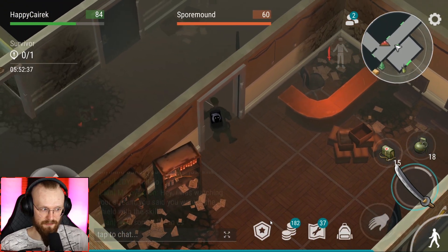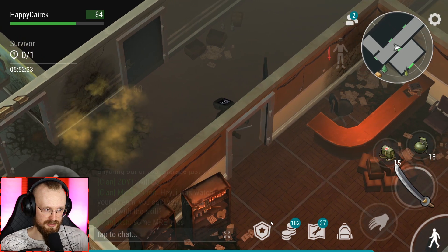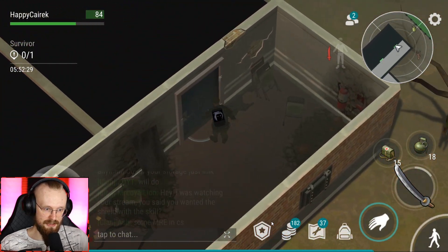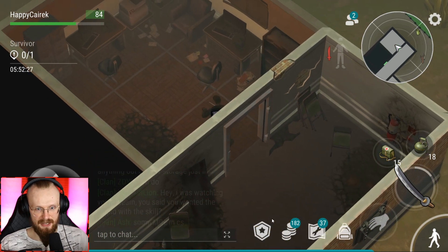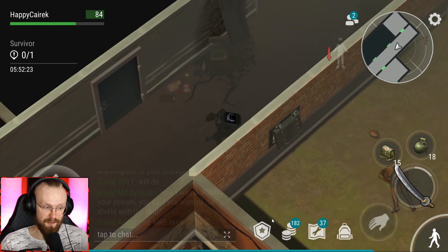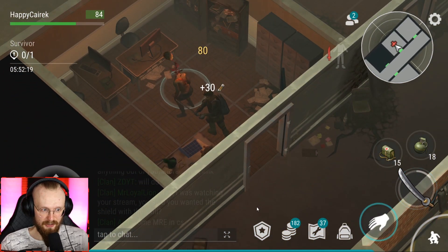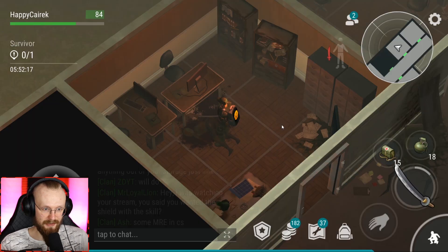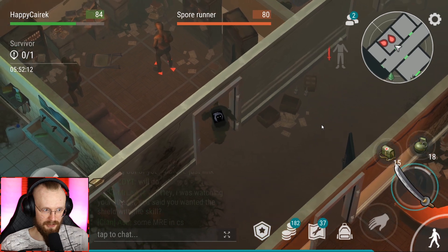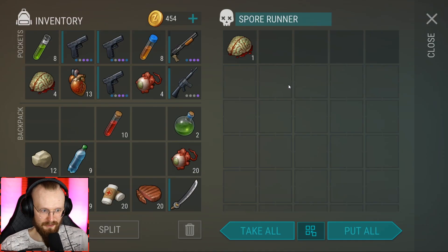There's another spore mound - it's just going to explode. Before you open a door, just sneak first and the zombies won't attack you when it opens. But this doesn't work in Bunker Alpha for some reason - if you open a door there your character stands up. So there are different mechanics in Bunker Alpha. Look at this - two zombies and they didn't attack me because I was sneaking. Killed more zombies and I still haven't seen that survivor.